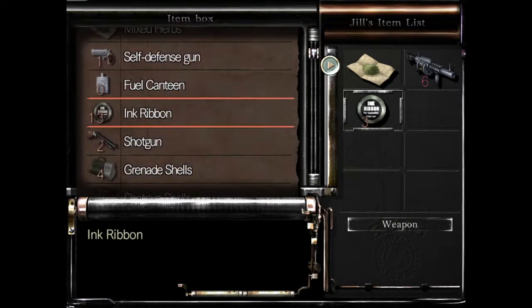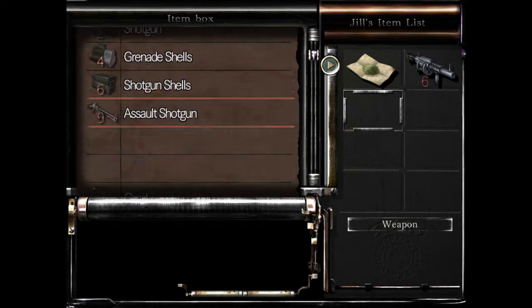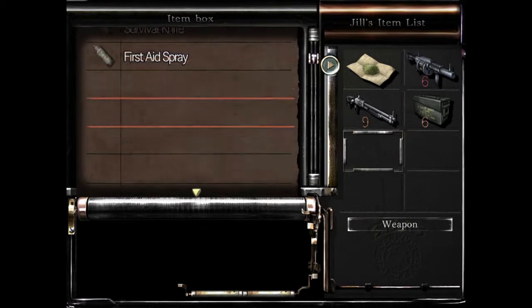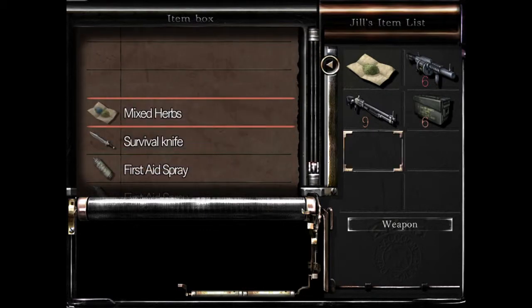Where's the rest of the weapon? Okay, saving that ink ribbon for whatever reason. That's all shotgun shells — I think that's all I need. I don't think I have anything else to get here.